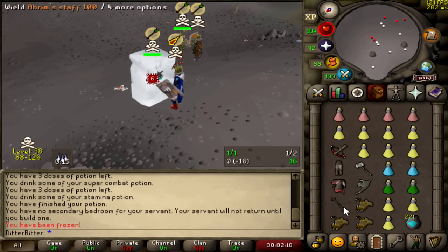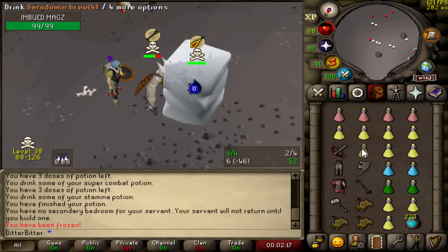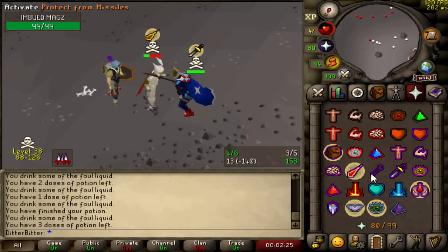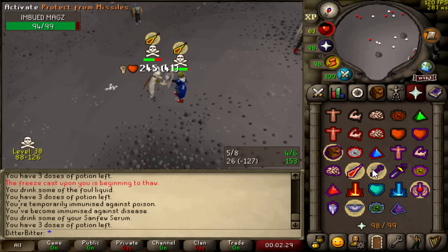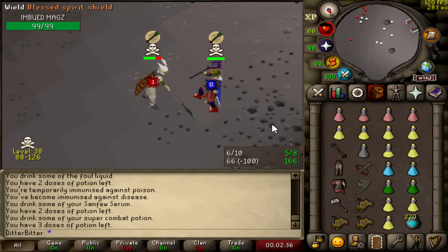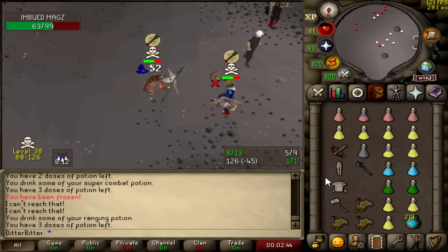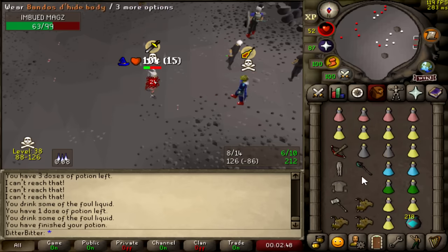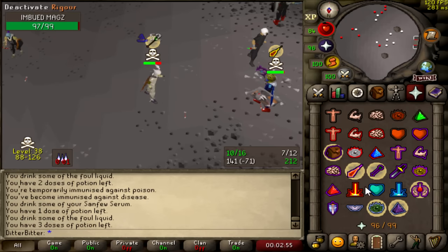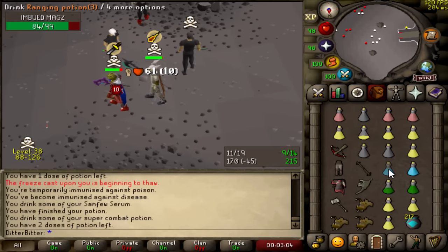We gotta fight with this imbued mage guy — gonna have to use the halberd on him a decent bit. He's risking a Voidwaker; I assume he's gonna have an AGS too. That's the Voidwaker spec — okay, he's just going crazy right now. There's the AGS spec. Okay, that wasn't too much fun. Let's brew up. I feel like I should hit quite a bit with that halberd. 19 — not bad.